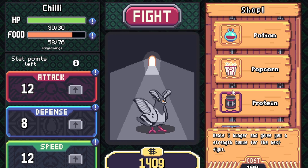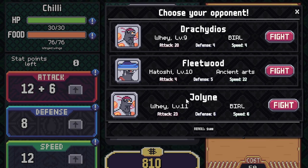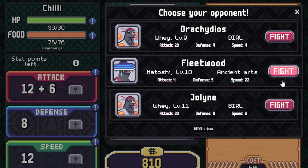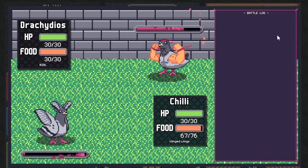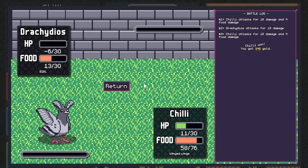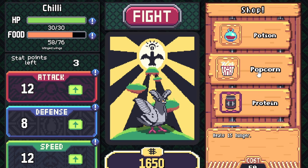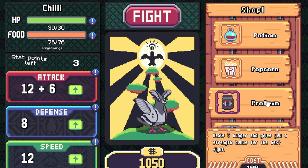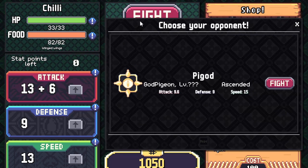The roll gives us 14 attack — 16, 17, 18 attack. Speed 23. Let's buy some more protein, that gives us 20 strength again. Let's fight. Drop Pigeon — attack. We should beat him. Yeah, I mean, that was pretty easy.